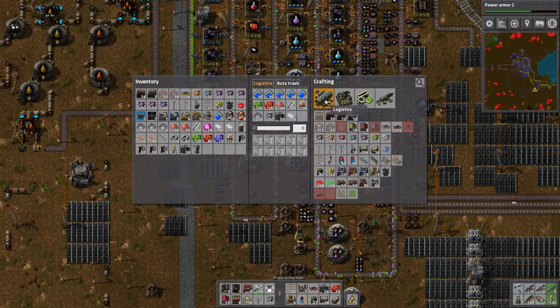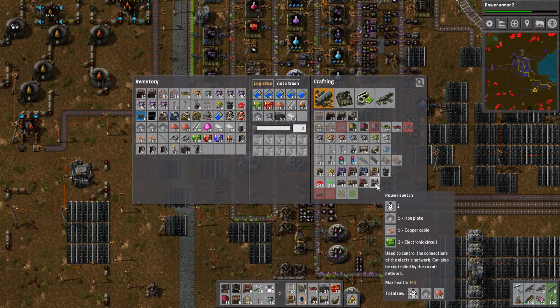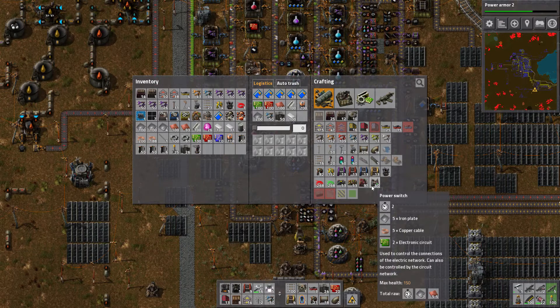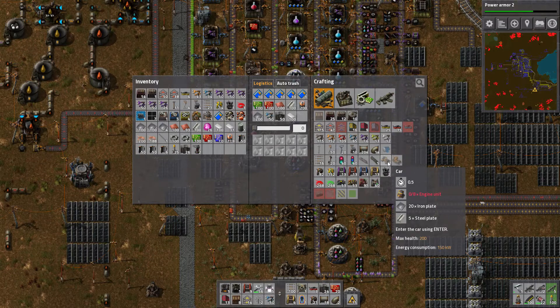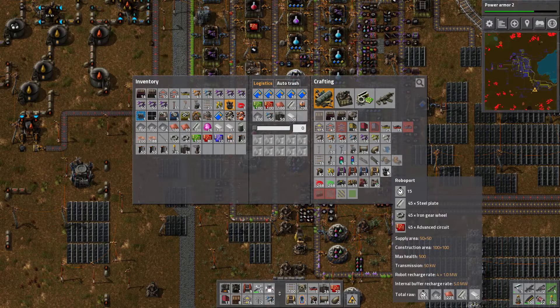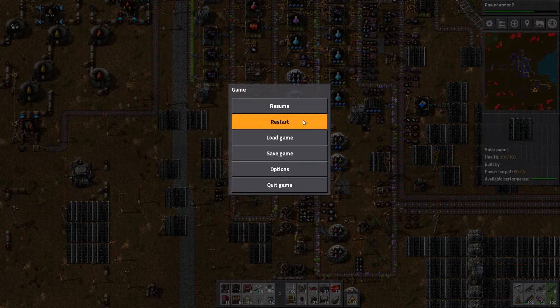Looking at crafting - logistics: I've got the robot port, I've got the switches, I haven't used any of these yet and don't know how to use them, but it's going to be fun learning. I like to learn by doing. I've been playing this game - I think I've got 123 hours on this save, now about 130 hours, which is quite a lot. I have no actual idea where I am in the scheme of things.